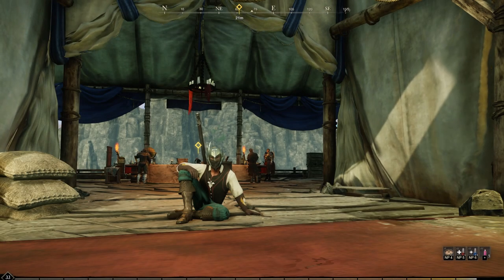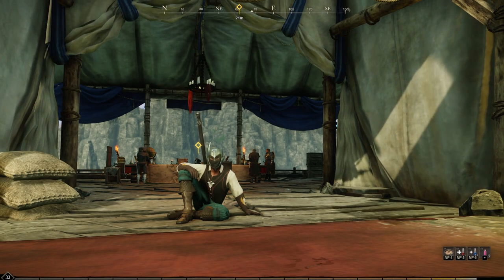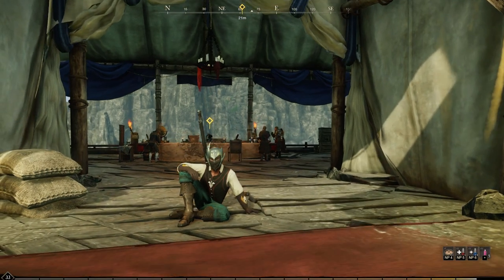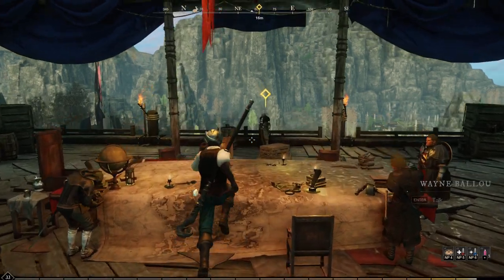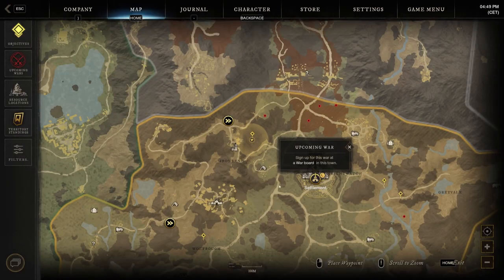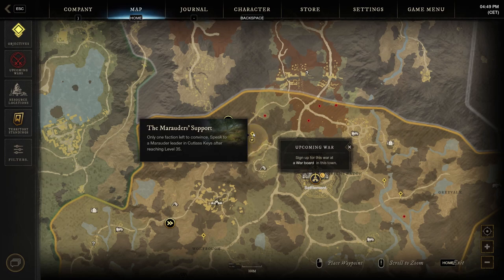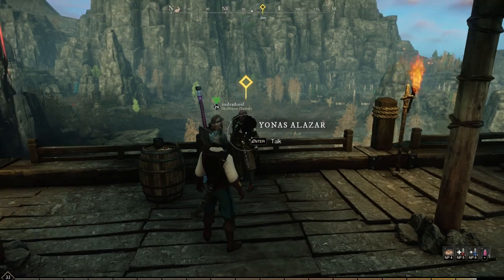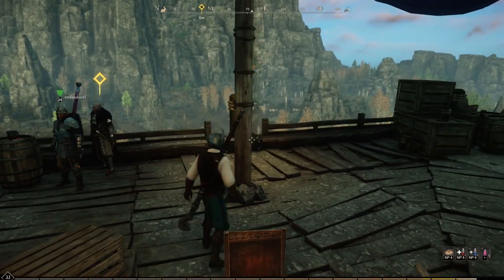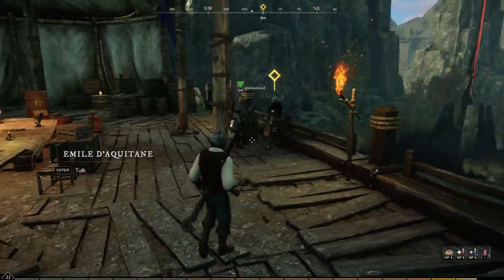Hello my fellow adventurers, this is Maluntje and welcome back to New World. Today we wanted to continue with our main quest, but if we look at the map, it says Marauder Support - the next quest requires speaking to a Marauder leader in Cutlass Keys after you reach level 35. So I can't even take this quest.